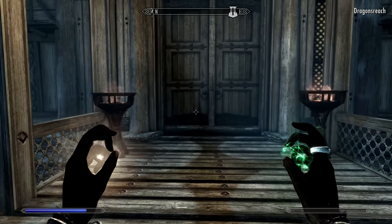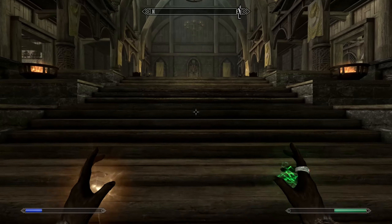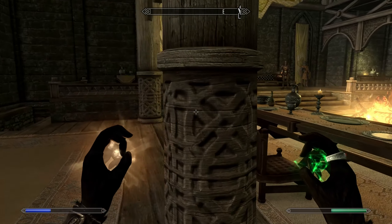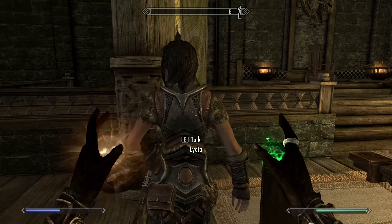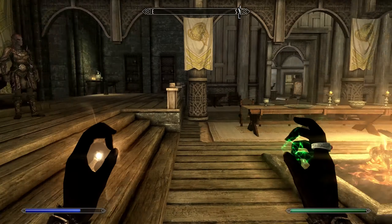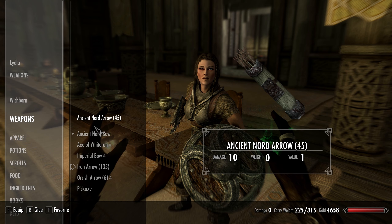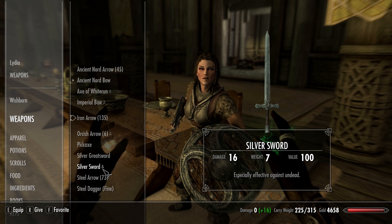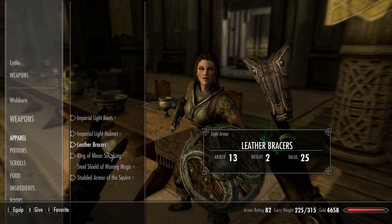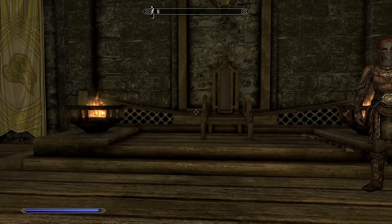Part of me wants to grab Lydia and go clear out that place because there looked like some good stuff there. My idea really is to make Lydia a tank, although I'm not sure if they're gonna pick her over me when we're fighting. So you have a steel sword while I have a silver greatsword and a silver sword - yours is about the same as mine. As for your apparel, I can't see it so it's not gonna matter until I change it.